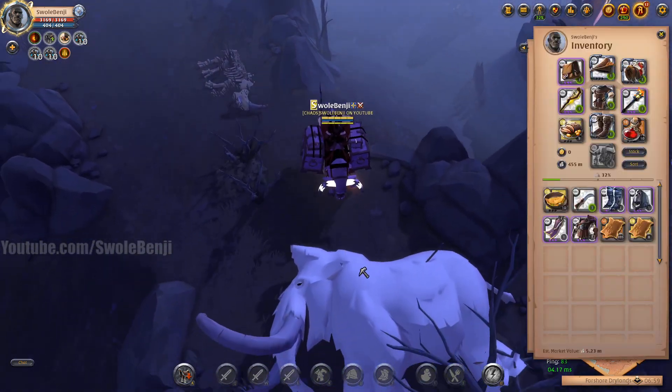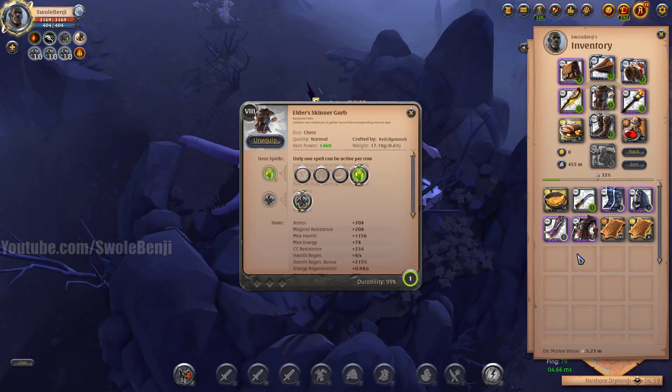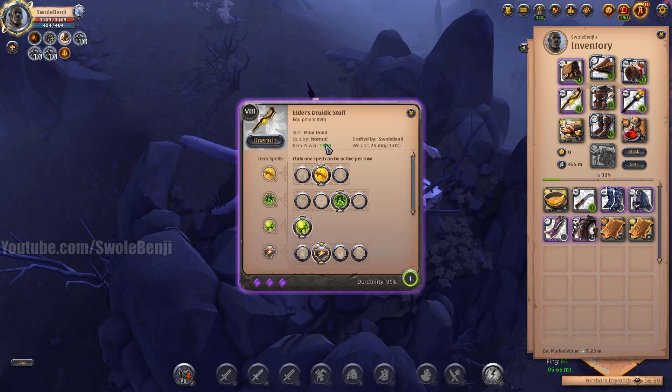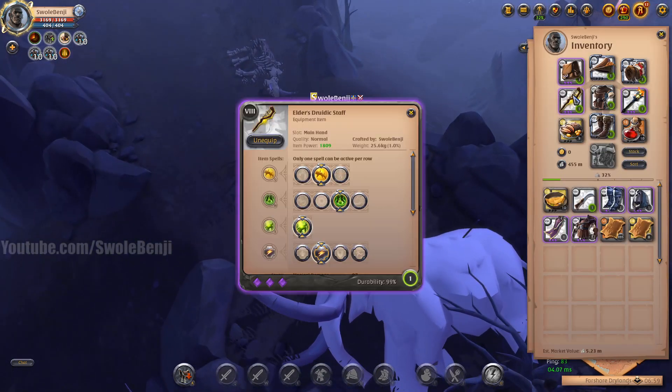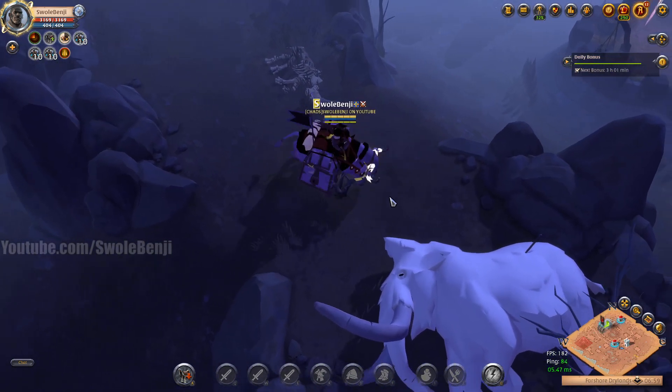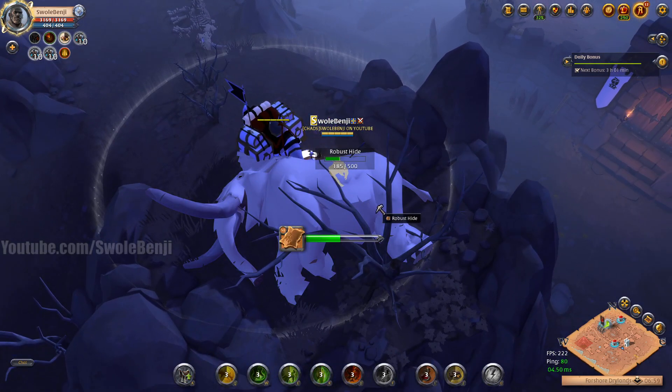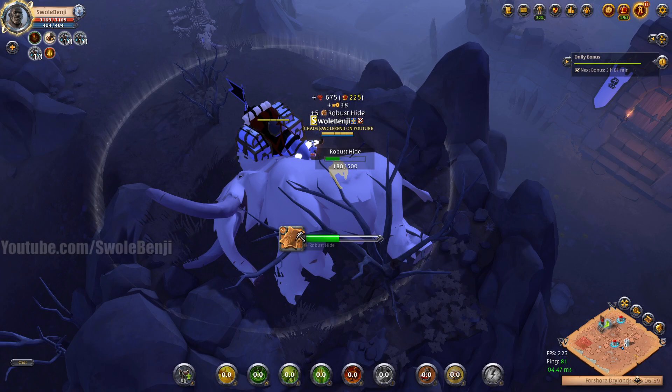You can also use a regular axe — you can use anything with sustain. Anything with a mercenary jacket works, any healing item works. I just like the druidic staff because it's most effective. Like if someone rolls up on me while I'm fighting this, I have a pretty good chance to fight them back. And this is the speed that you would gather at with spec.